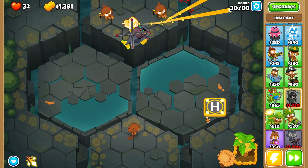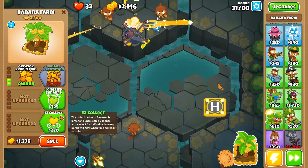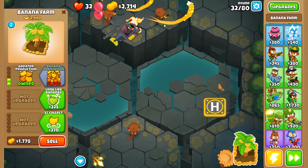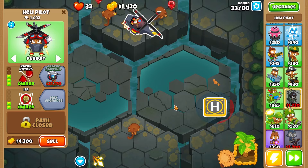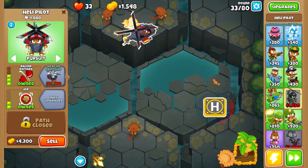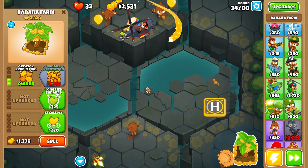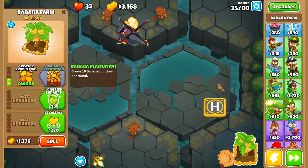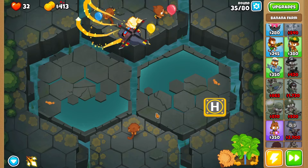Interesting game so far — I went with the top half. Usually I go for the marketplace upgrade, but we have a farmer so maybe I won't. Middle path actually pairs better with marketplace than top half for whatever reason — I'm no expert, I trust the comments. Round 33 — the only thing that can see camo is my heli pilot, but he's also my best tower. Six rounds to the MOAB, so I'm getting banana plantation up. This guy already paid for himself at 2800.